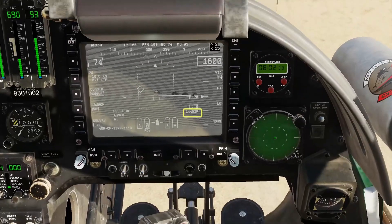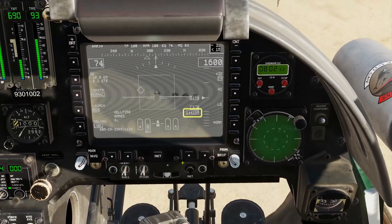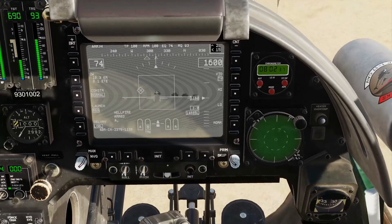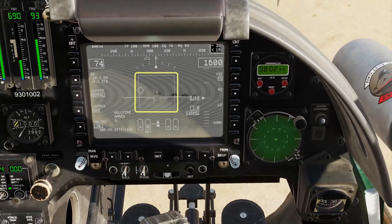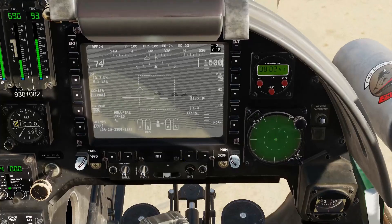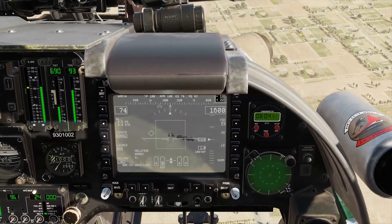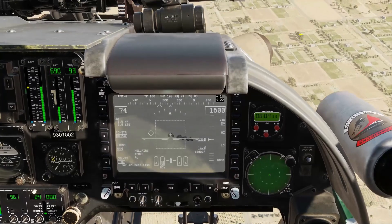Firing the laser will give you an accurate range to the target. Direction to the target is indicated by the diamond — this is relative to the aircraft, not to the camera. The larger box gives you your allowable steering error for firing. Turn the aircraft to bring the steering diamond into the allowable steering error box. You can use the AI pilot's turn-to-MMS command to do this.